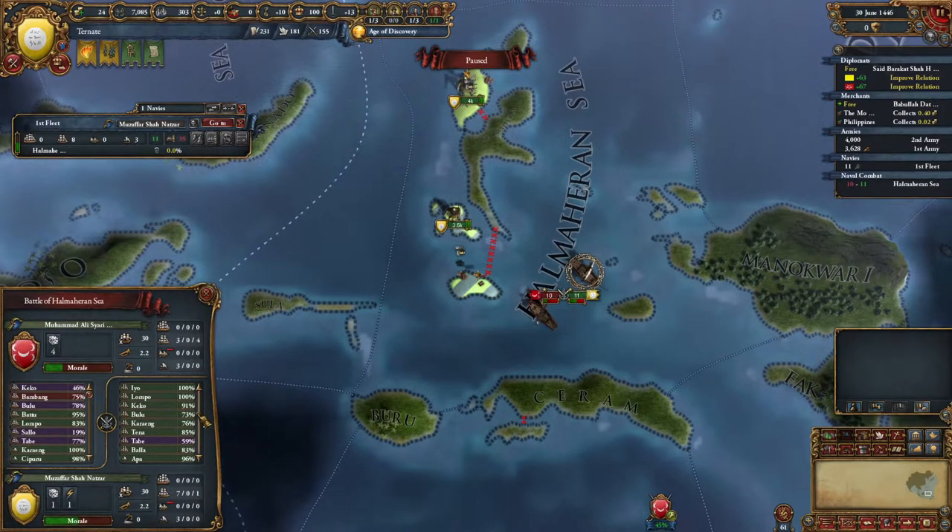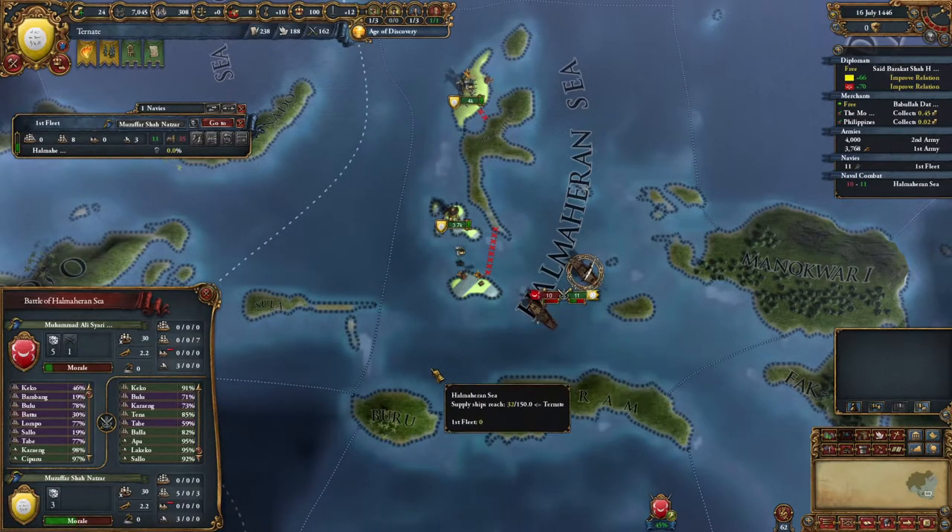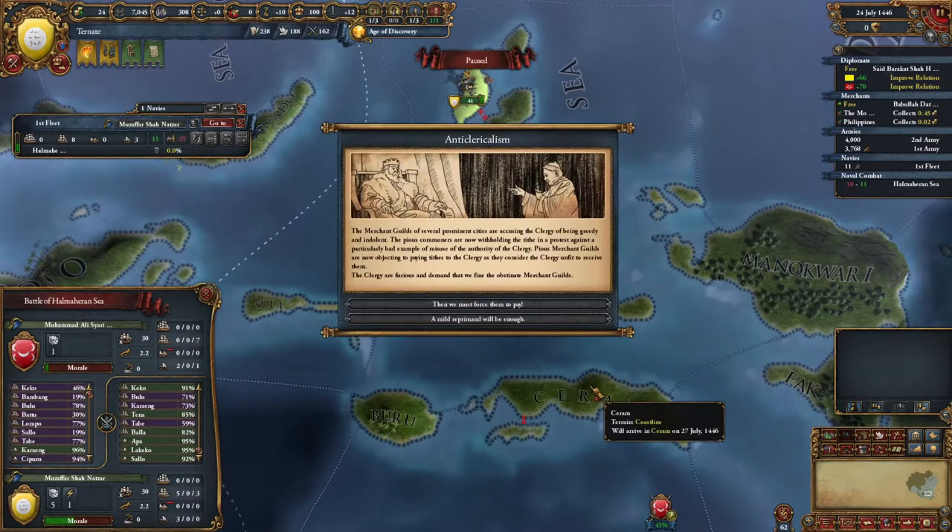We didn't roll very well there, but I can't even capture a ship or two - that'd be incredible. The thing is, if we can hammer them, repair our ships, and hammer them again, that'd be very good.